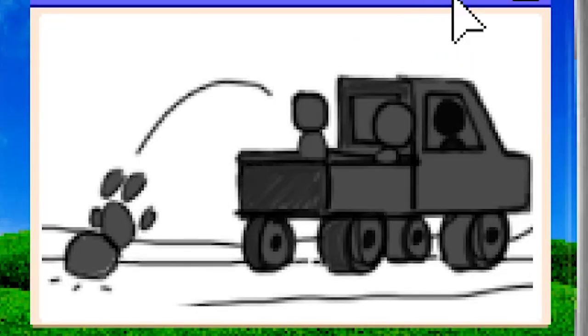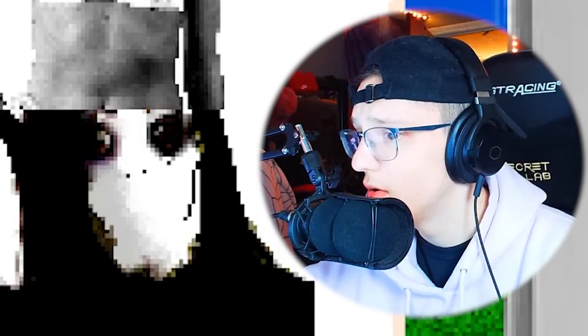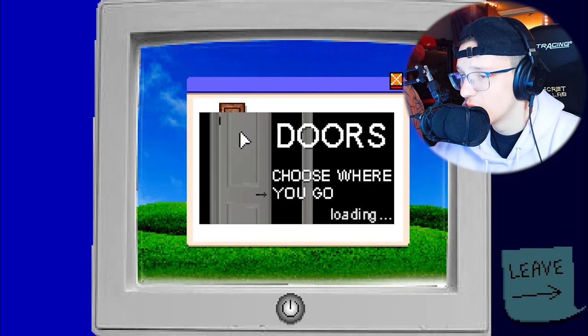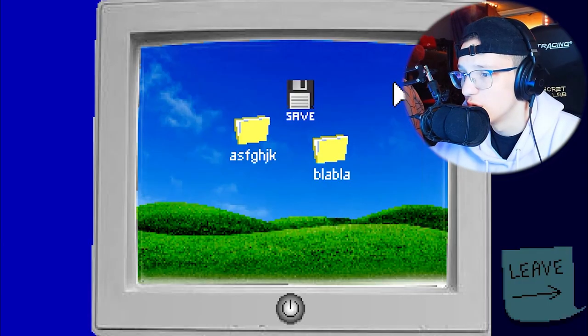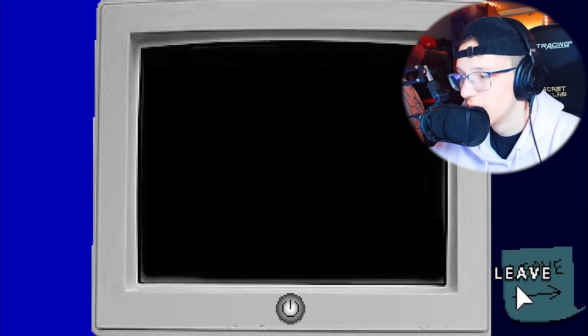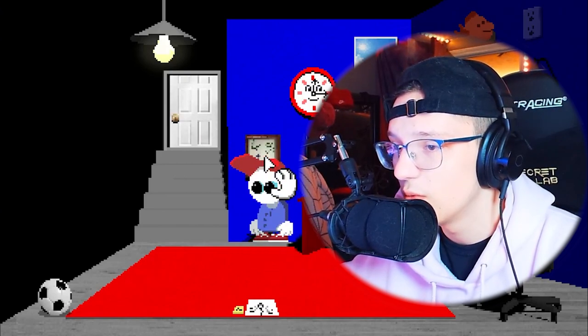That is somewhat ominous. We're using our brain and looking — is that a chalice? What is that? That's definitely a truck. That's somebody falling off the truck. Oh okay, didn't expect that. 'Doors.exe — choose where you go.' I guess we don't go there. Let me turn this off for now. The door is up there, okay, so we have to do something with the door.